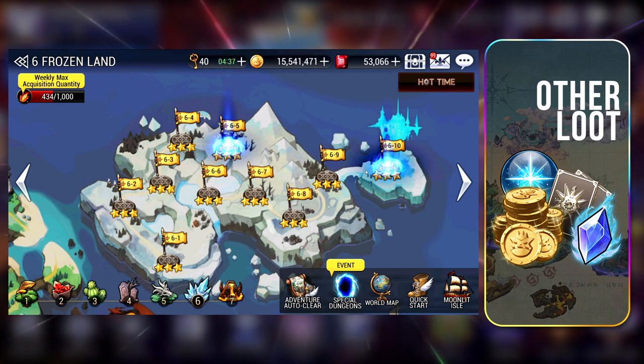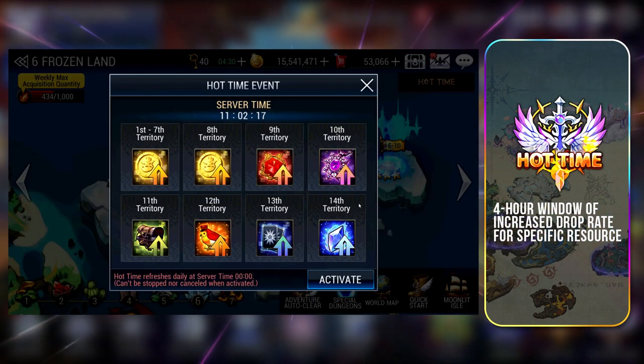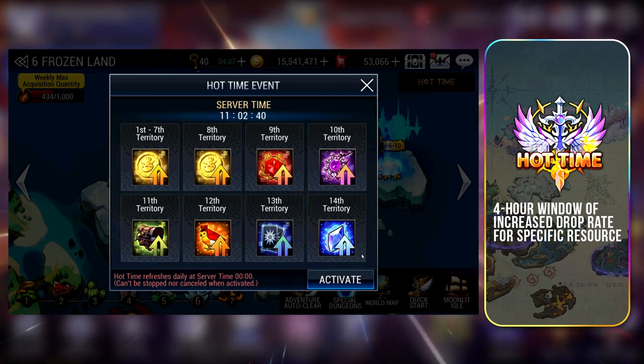There is a way to farm a particular resource much faster: Hot Time is a 4-hour window with increased drop rate. The 4-hour countdown happens real-time once activated, even if you are not in the game. Worlds 1-7 offer increased Gold drop rates on weekdays, while weekends offer increased fodder drop rates. World 8 for Gold, World 9 for Jewels, World 10 for Accessories, World 11 for Items, World 12 for Pets, World 13 for Heroes and fodder, World 14 for Magic Crystals.